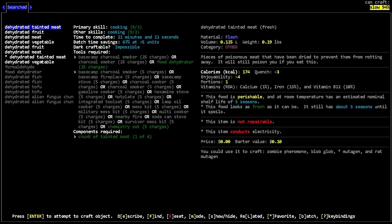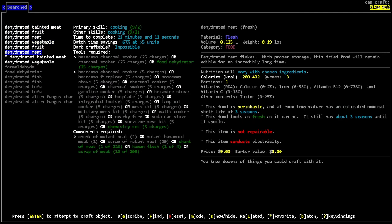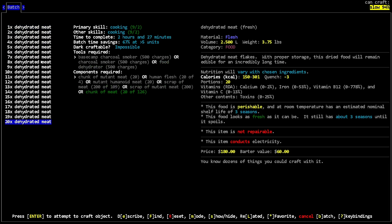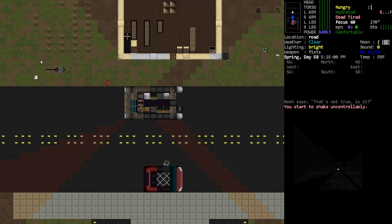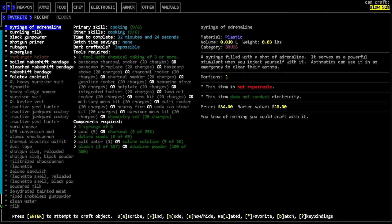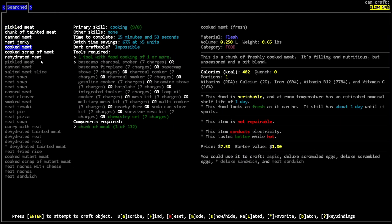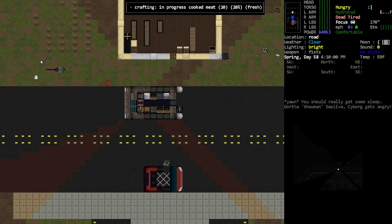If I try to dehydrate some meat — that's 21 minutes or 19 minutes, we'll go with 19. We don't have the charge to do that one. Let's do the one we have charges for and then replace the battery. Actually, I should just make fresh cooked meat — it's so much faster. Cooked meat will take two hours. We'll do that and put the meat on the table — should be a good amount of calories.